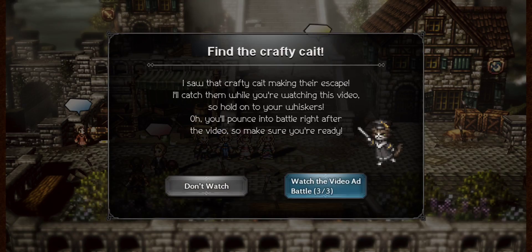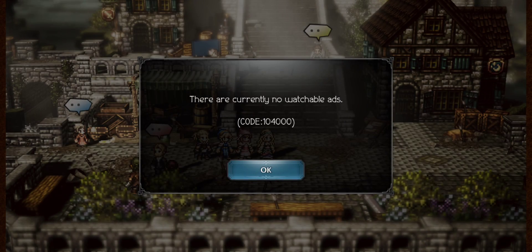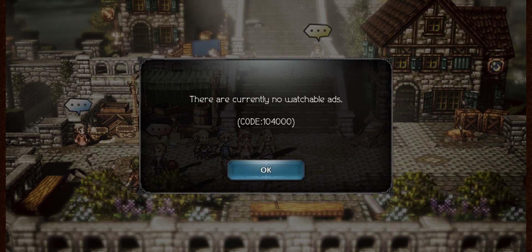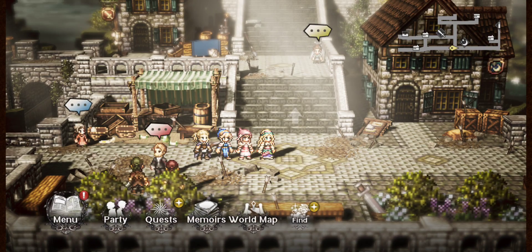This is a quick video about a common error a lot of people get. You'll get this error code saying there are currently no watchable ads, which means you won't be able to do your daily ad crates and ad chests. But there is a way to fix it that is pretty easy.